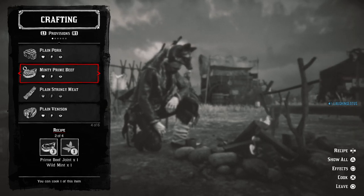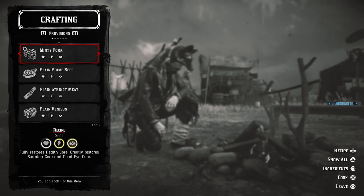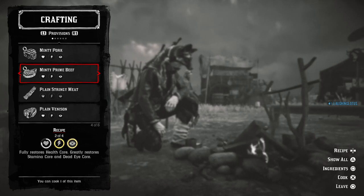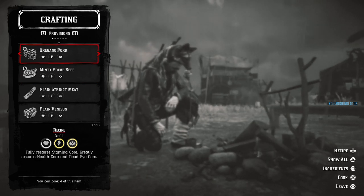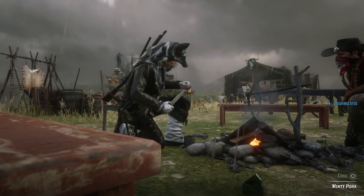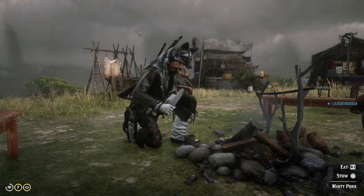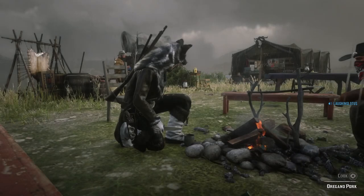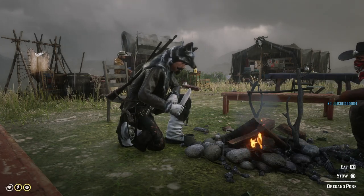If you get various herbs like oregano, mint, or thyme, you can add an extra effect. See how it puts a golden bar around the dead eye and the stamina. Adding ingredients changes the outcome, increasing the effect of the various pieces of meat you cook. Just press cook, and you can stow the meat into your bag or eat it on the fly. If you want to cook it quicker, hold X and it will put it over the fire, cooking it faster.